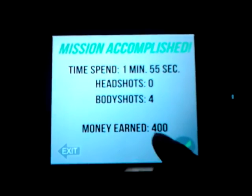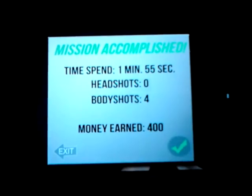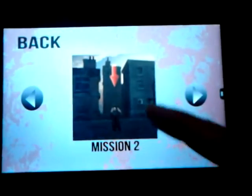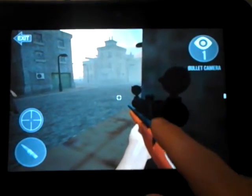You can see the time, the headshot count, and the money earned — the money lets you unlock extra levels and then extra weapons eventually. After level 1, mission 2 would be unlocked at this point. There'll be a lock icon when it isn't unlocked, and when it's unlocked the lock will disappear.